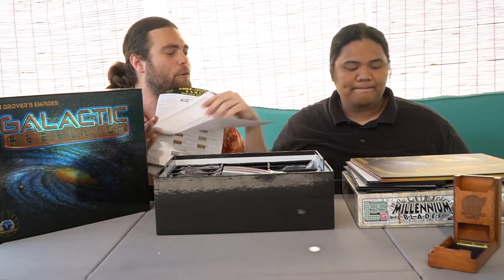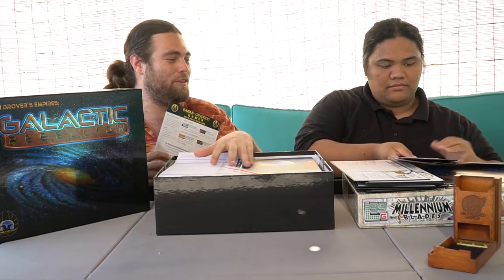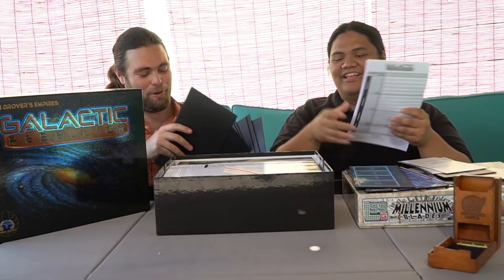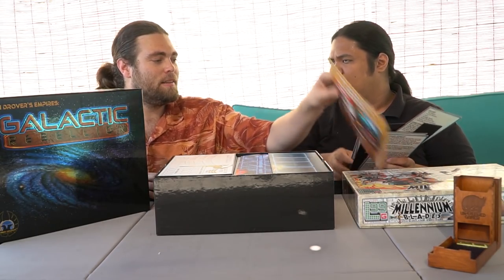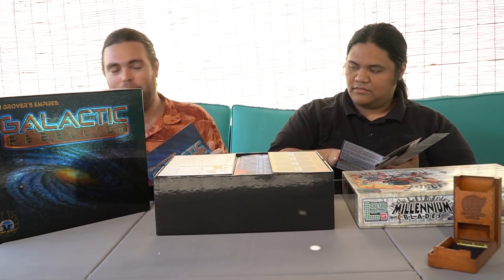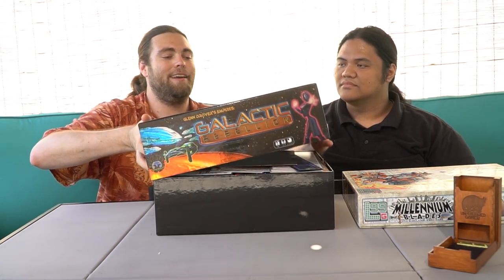Somewhere in here is a signed exclusive item. It's got a big huge sheet you use throughout the game, player boards, additional boards — all double-sided, so you don't need to print extras. It even has a little map. This game is closely related to another game I like called Age of Empires III. There are a huge amount of rules, and I want to dedicate time to sit down with players who already know how to play — just like with TI3. Galactic Rebellion by Eagle Griffin Games.